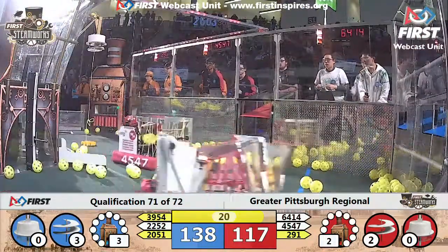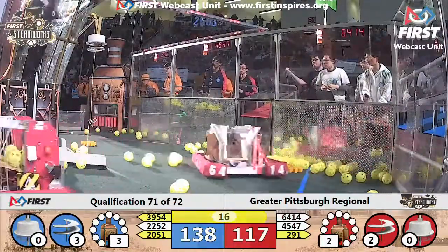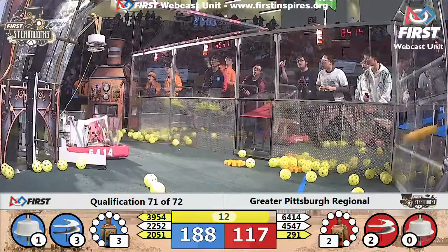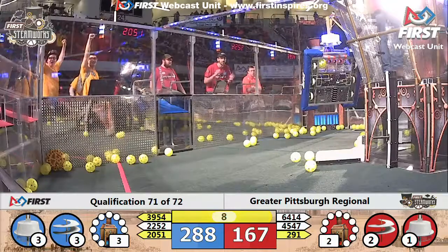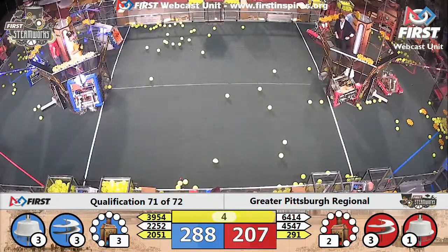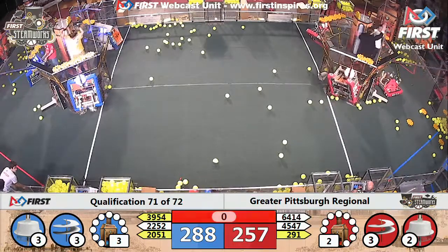Pilots are working quickly. Red alliance still only has two rotors spinning, so they're going to have to make up the difference with climbing. Blue alliance: one ready for takeoff, two ready for takeoff, three! Red alliance has one — they're going to need some magic in these last five seconds to catch up. 45-47 is about to be ready — they're ready for takeoff. Blue alliance!